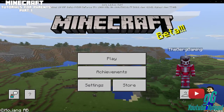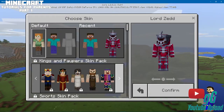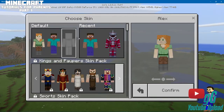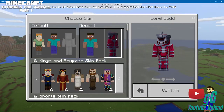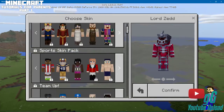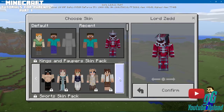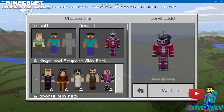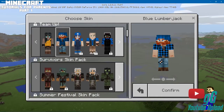In Windows 10 you have characters here. If you go here, these are some of the options — the default is always Steve and Alex. Recent is over here, which I'm always Lord Zed from Power Rangers. But basically you can buy skin packs to change your character. Now some of these have free skins. For example, that one is free — it's not locked.